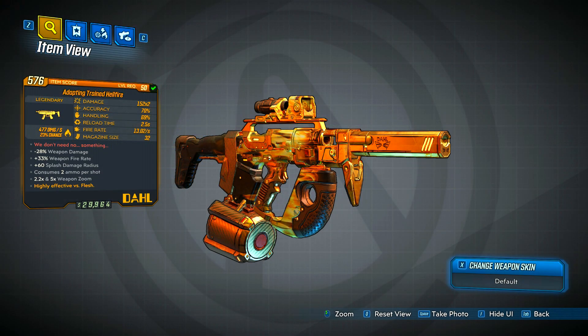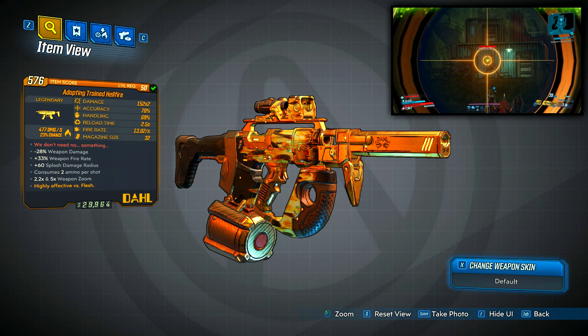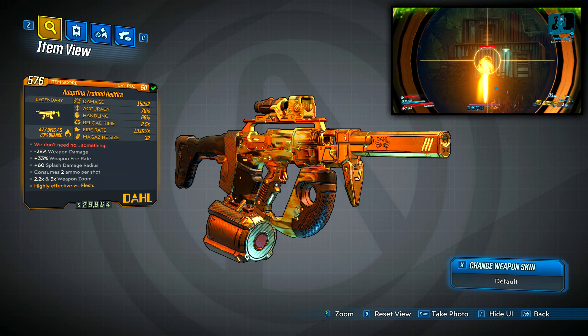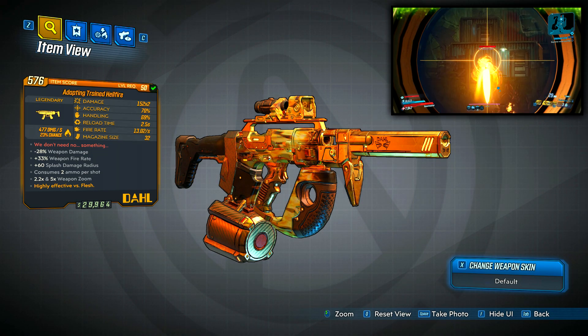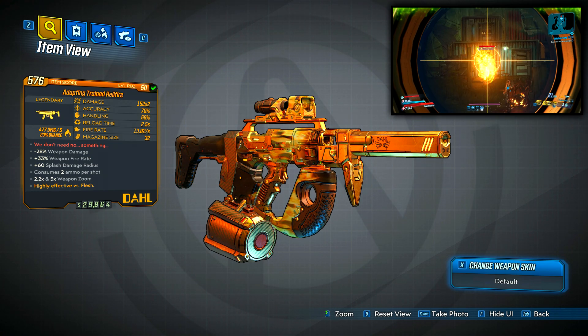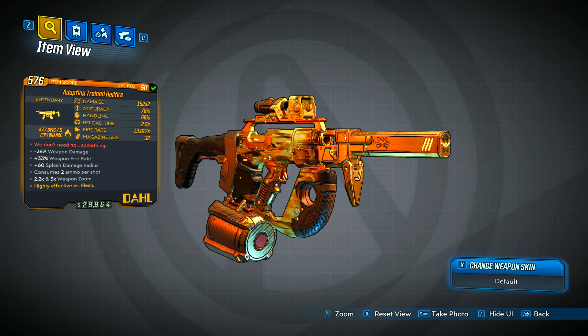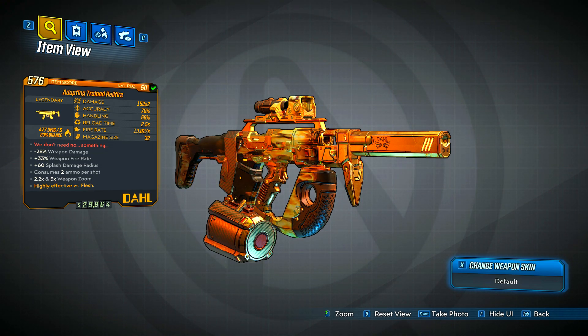Like all legendary weapons, the red flavor text also has a hidden meaning. The hidden meaning for the Hellfire is it will always be incendiary. It will fire these swirling projectiles instead of normal bullets. It has an increased elemental effect chance, increased elemental damage, and apparently a very small amount of splash damage, though I honestly think the splash damage radius is so small that it's barely going to be a factor in most situations.